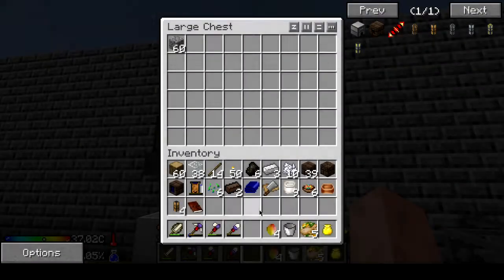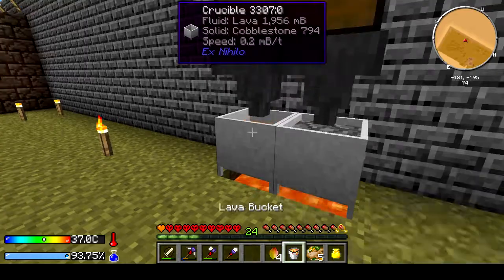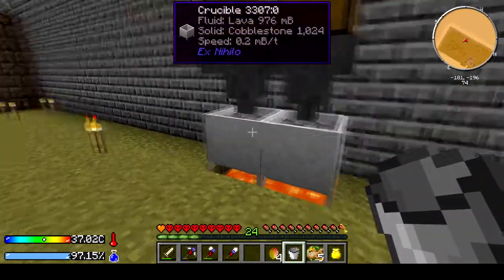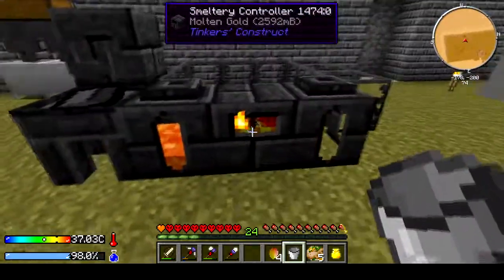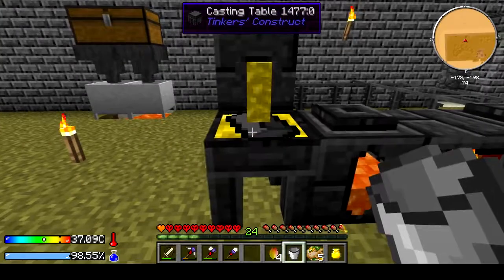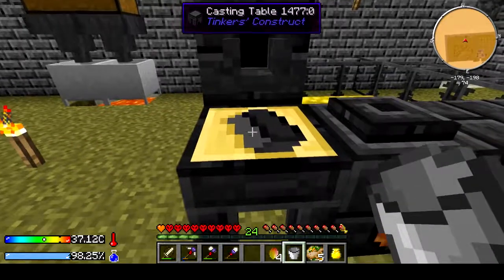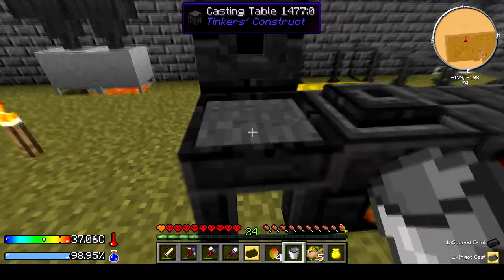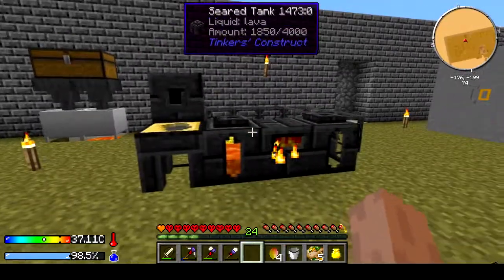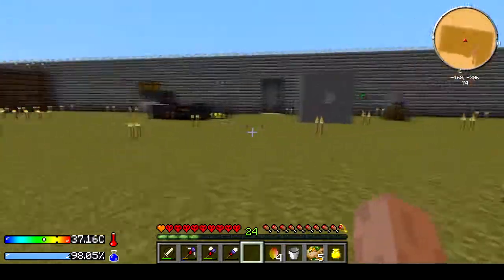We got another bucket of lava — take that, throw it in there. Now we've got a bunch of gold, so right-click on that and now we have an ingot cast. And that's where we get to keep the brick — yay! We've got that all figured out.